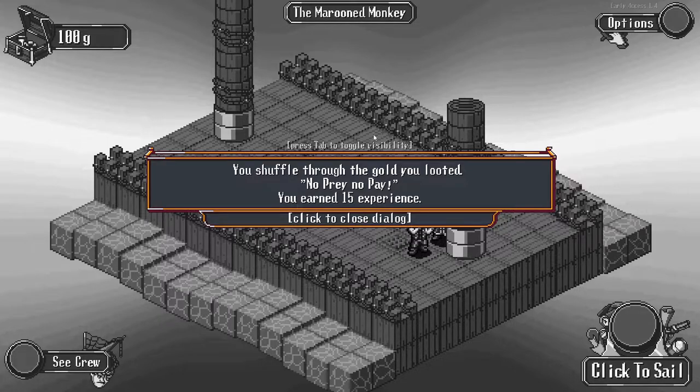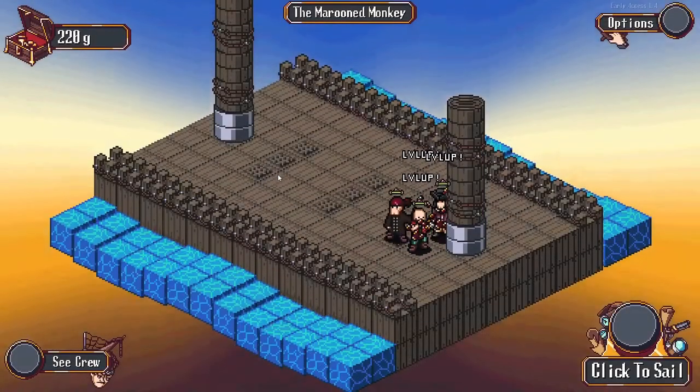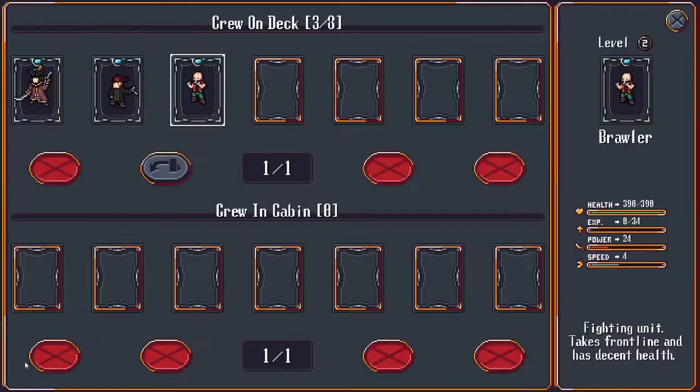You shuffle through the gold - you looted it. No prey, no pay. You earn 15 experience and get 120 gold as well. Very good. Got a couple of level ups. Let's go ahead and check the crew - level two, level two, level two.